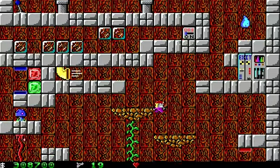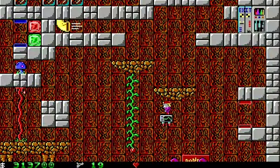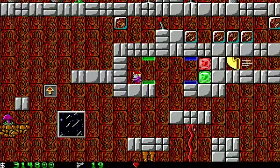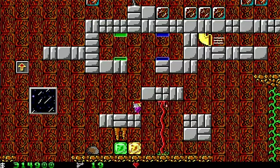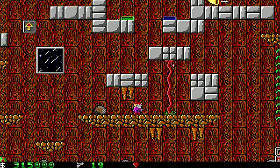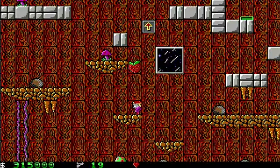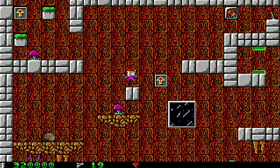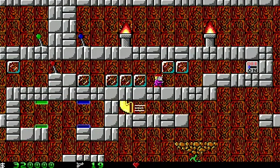Now that the blue switch is activated, that should be all of them. Free fruit — just spawned right there. I don't see anything special. Didn't get all the crystals yet. Is there supposed to be some way to get to them? I wonder — is there anything that I missed?